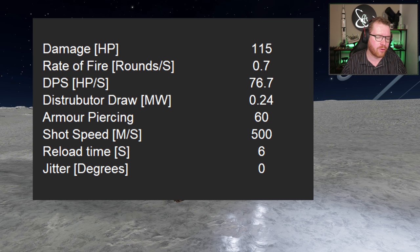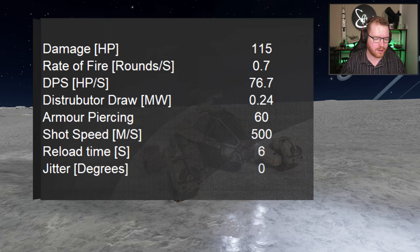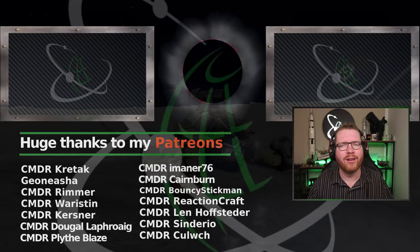The missiles are useful for taking out groups of people or quickly dropping shields, but they're mostly intended to go against ships — they have a very impressive 60 armor-piercing points. What do you think about it? Do you like it, or think it's stupid? What would you change? Let me know in the comments down below. Thanks a lot for watching, and until next time, I will see you guys in space.